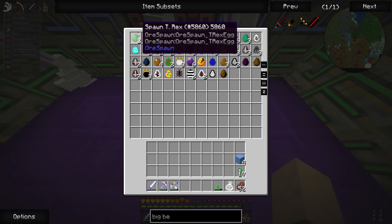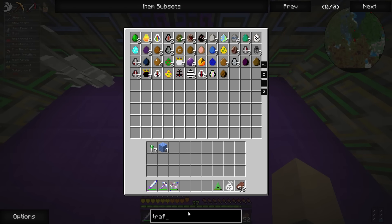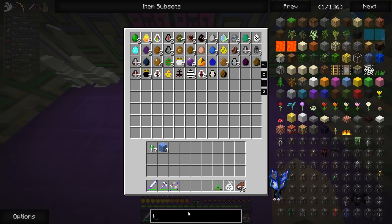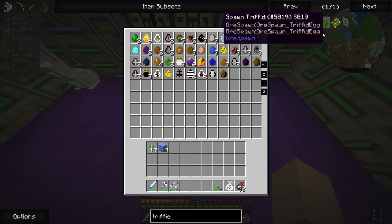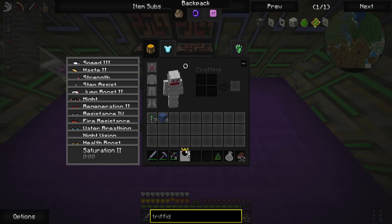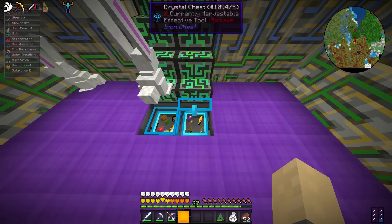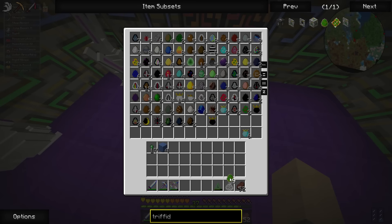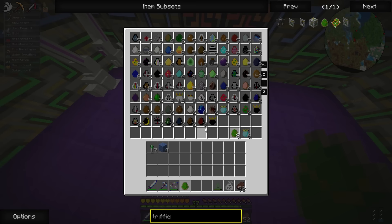Let's look up the trifid — I'm not exactly sure how to spell it. Trifid spawn egg... oh, it's 'trifid' not 'traffid.' Let's double-click that and see if we got anything. Oh my god, what do I have in my inventory — I almost just right-clicked that down. Spawn trifid... did somebody put these eggs in here for us? Why are these eggs down here? Okay, so we do have a trifid, so we can spawn one and get the green goo.